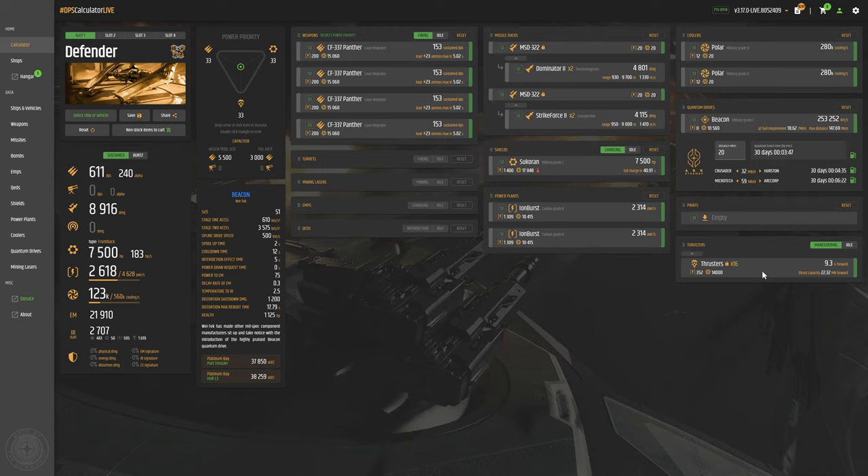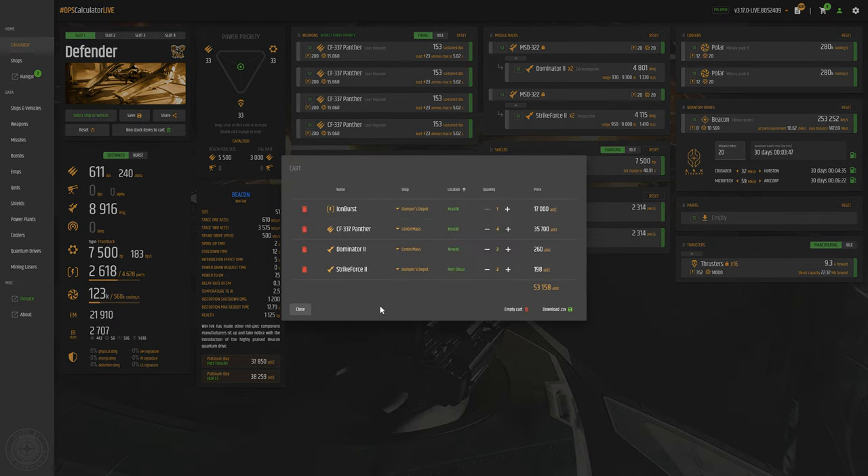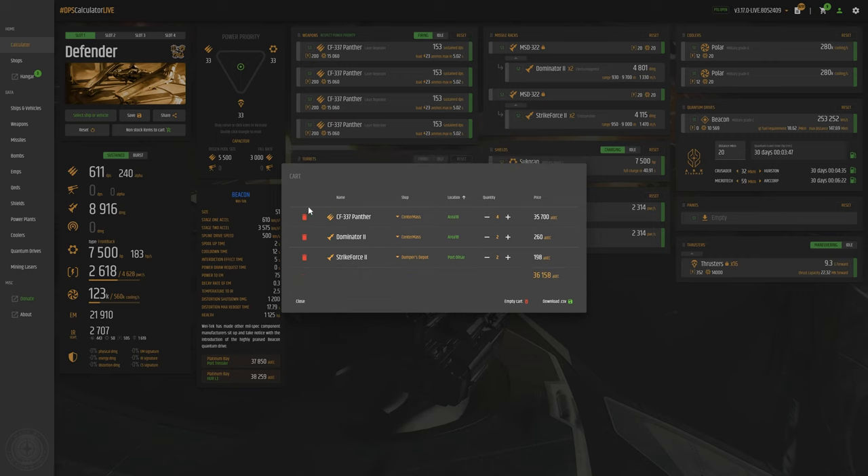Let's toss out the non-stock items. For the missiles and the guns, you can get the Strike Force 2s and everything else at Area 18 for 36,212 credits. At New Babbage you can get everything as well for the same price — 36,212 credits — which is the cheapest for the 337s and the missiles only get cheaper at Port Olisar where they're just a few credits cheaper, so it's not even a big deal. That's how much it costs to upgrade the Banu Defender with my recommendation. A lot more DPS for that.